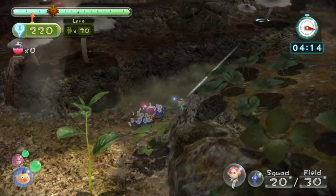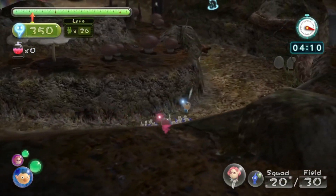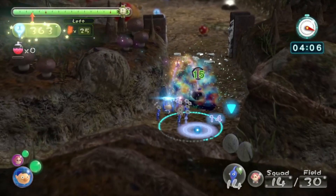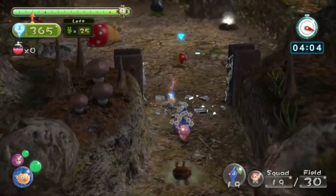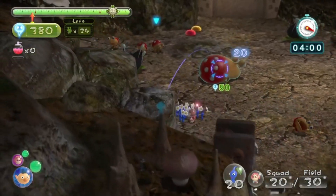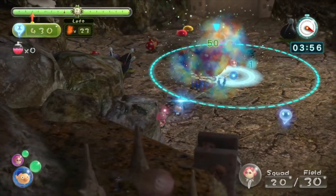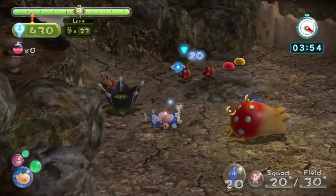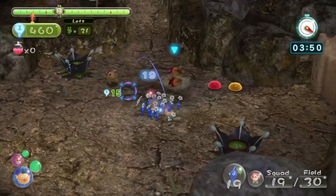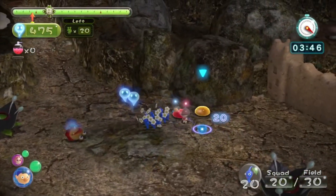We're gonna grapple our Pikmin and this iron ball is gonna get a lot of hits for us. Did it not kill? Oh my goodness, it did not kill — it's a full red bulborb. But it's okay because we can charge at it and it will die just as fast with the 20 Pikmin.